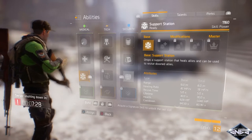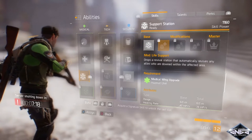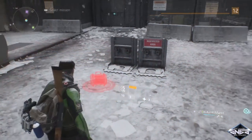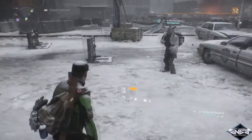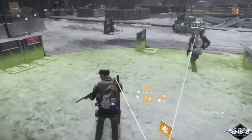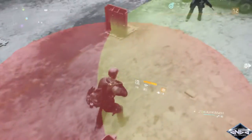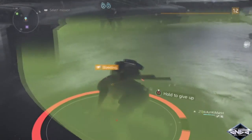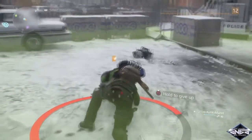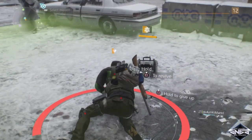First, you need two people to do this glitch. The person doing the glitch needs the base support station, and have a buddy grab the life support. Now the person doing the glitch — have them drop the base support system on the ground, then walk away a bit so you can down yourself without destroying the pack.